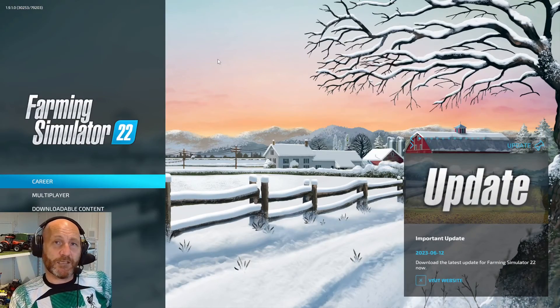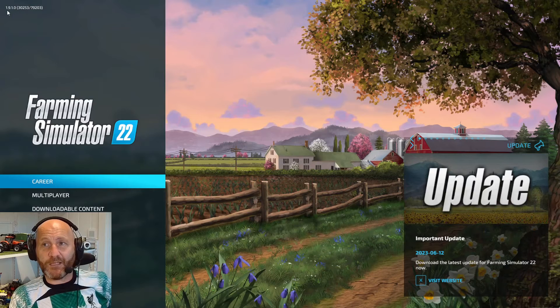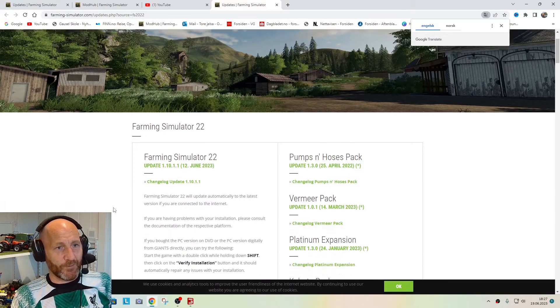If we jump straight into it, you can see this is my game on my PC and the version I have is 1.9.1. On the right side here it says 'Update - Visit Website', so that's what I did.